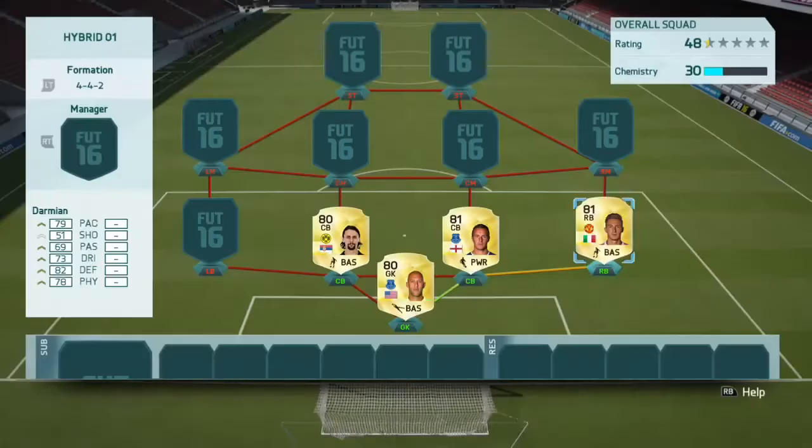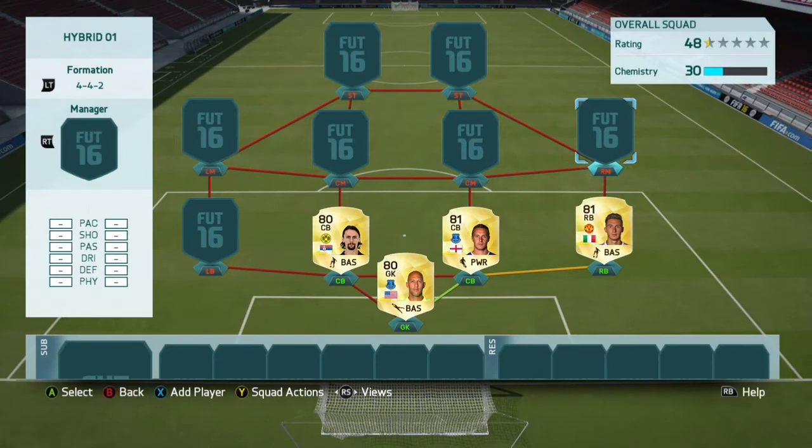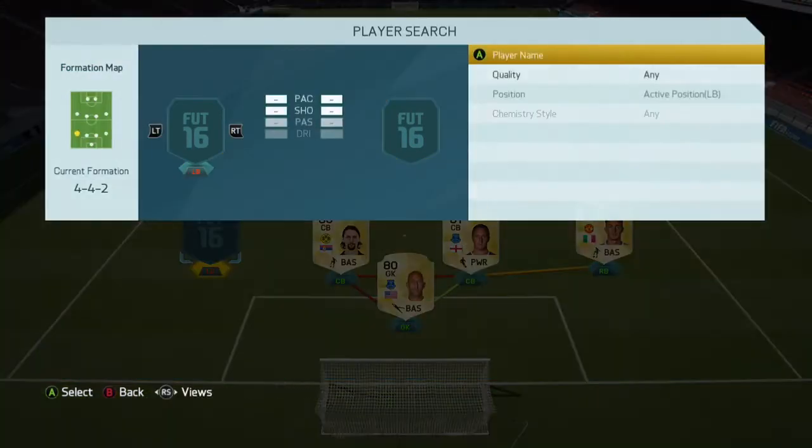The right back is going to be Darmine. You can pick him up for about 4.8k. I think he's one of the best Premier League right backs. He's on the Subotator link, which helps with the chemistry for the right mid.